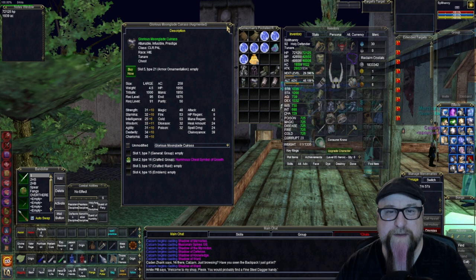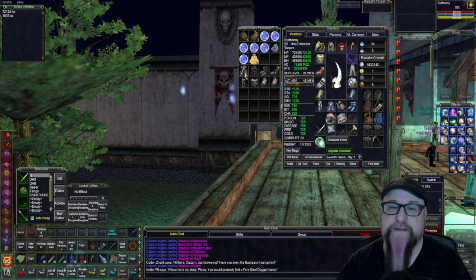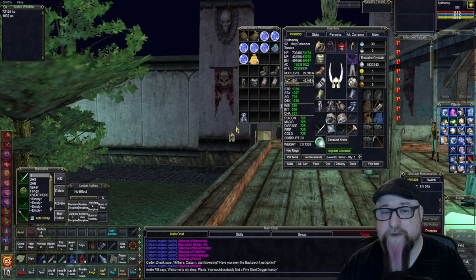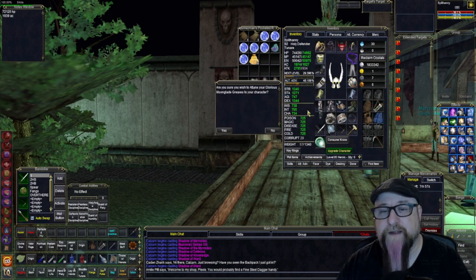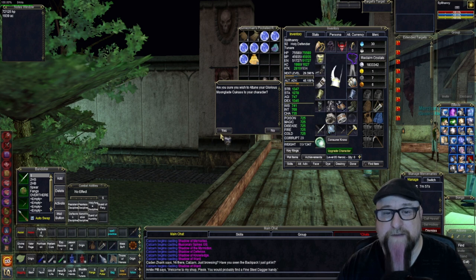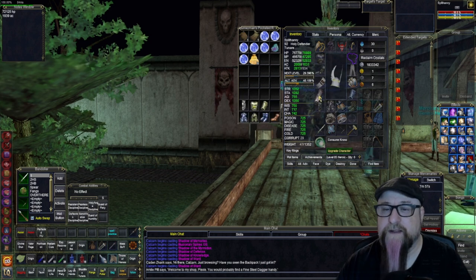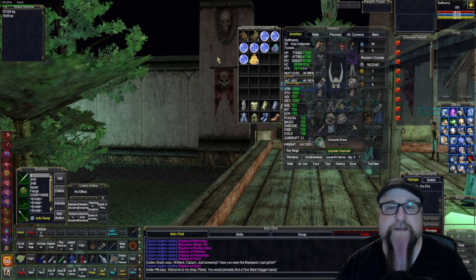Let's start switching things over. I could further the stats on this if I put some more augs into my cultural armor. It would be really awesome if I knew how to make the raid augs, but I'm pretty certain that to make the raid augs you need raid material drops of some kind to be able to craft that stuff — and I don't have it and I don't think I could get access to it. So let's see.